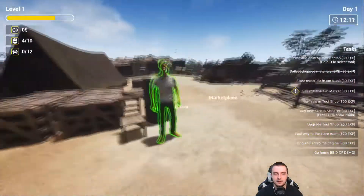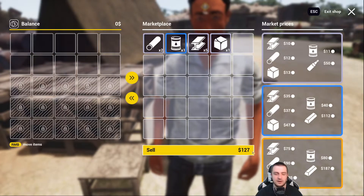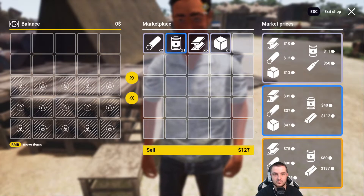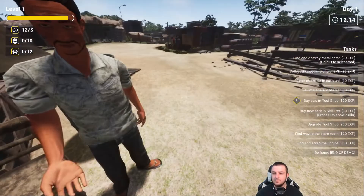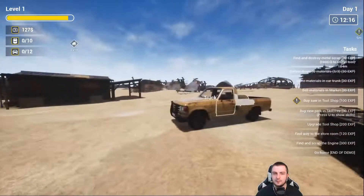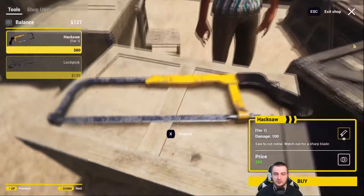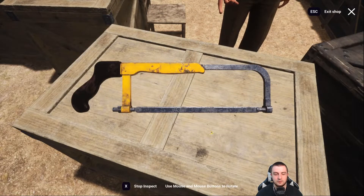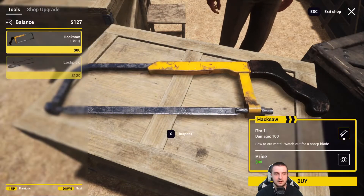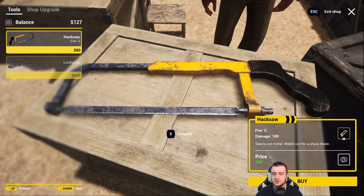I need to get everything out of my trunk first — I can't come to you empty-handed. There we go. Let's sell to him — I would like to sell you everything I have for 127 dollars. So now, buy a saw at the tool shop. Hello — do you have a saw for 80? Yeah, looks like a hacksaw and a lock pick.